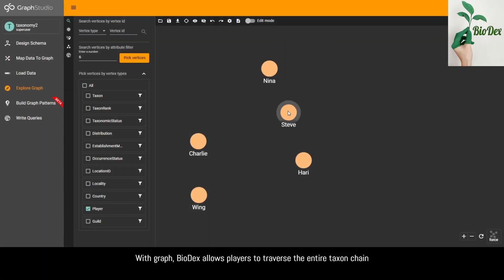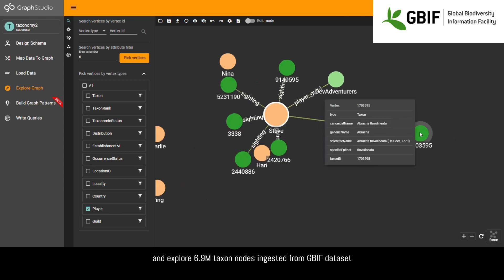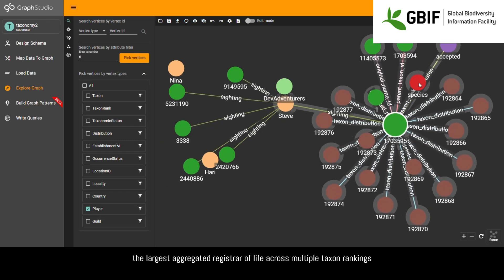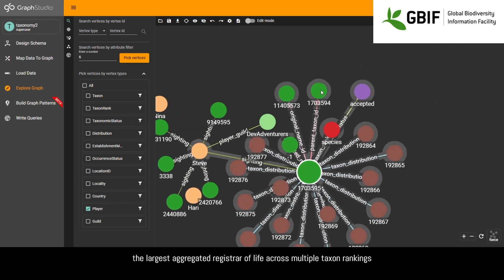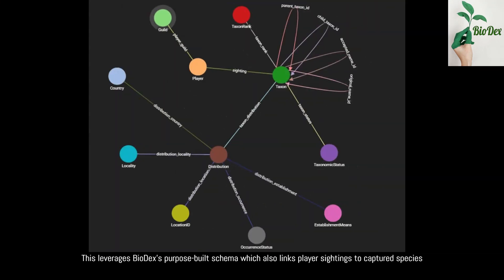With graph, Biodex allows players to traverse the entire taxon chain and explore 6.9 million taxon nodes ingested from the GBIF dataset — the largest aggregated registrar of life across multiple taxon rankings. This leverages Biodex's purpose-built schema, which also links player sightings to captured species.